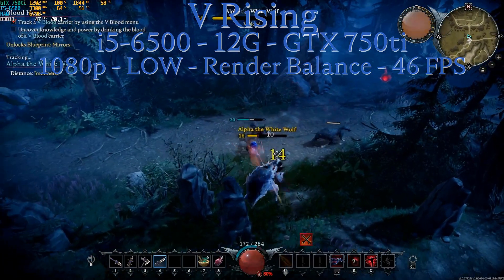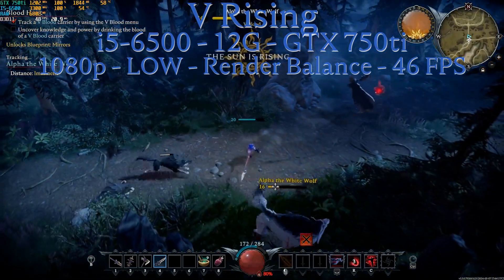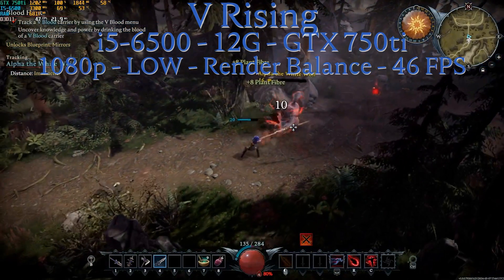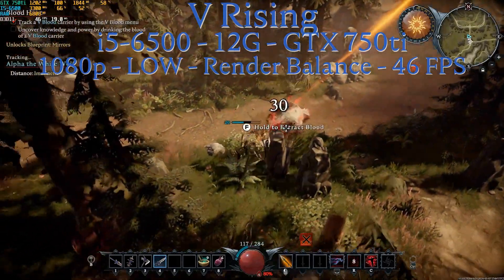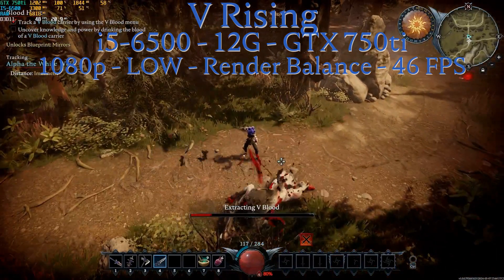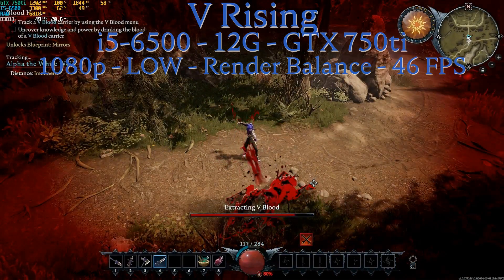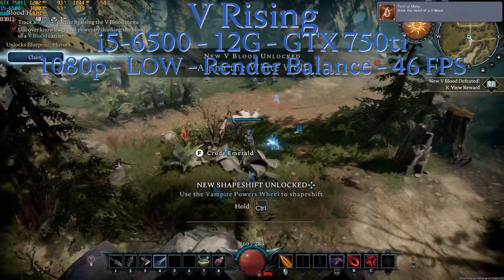For the Intel side, I'm using an i5-6500 — I don't have the i5-6600, but it's close enough — 12GB of memory, and the GTX 750 Ti with the latest drivers at 1080p low settings, with render set to balance instead of performance. We reached an average of 46 FPS, with some areas hitting the mid-50s and lows in the low 40s FPS.